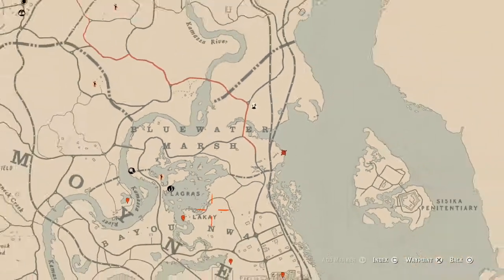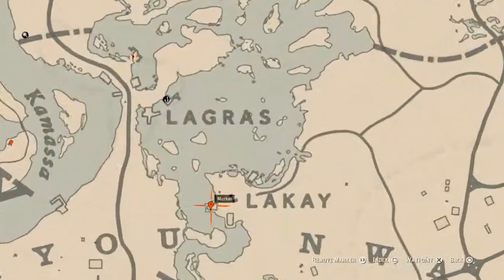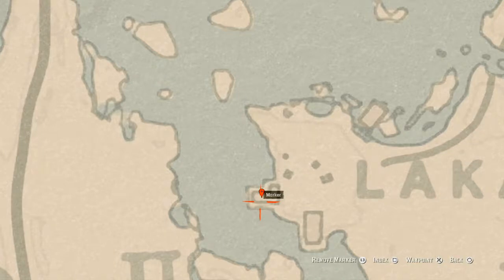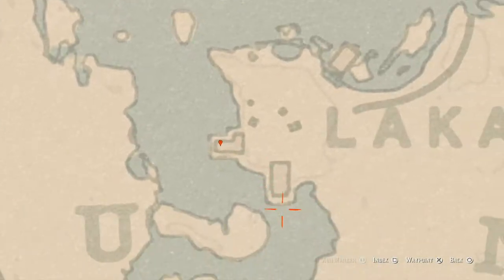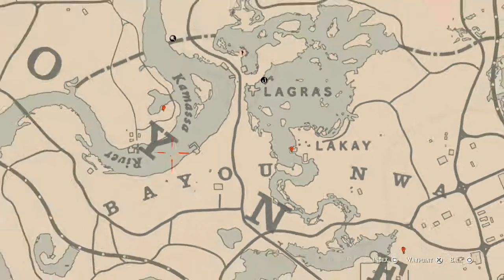Let's go to our first marker. Right here, right next to the word 'Okay,' inside this L-shaped building, you will get a goat hairbrush. This goat hairbrush is at the back of the shack on a bench — that's a family heirloom item.